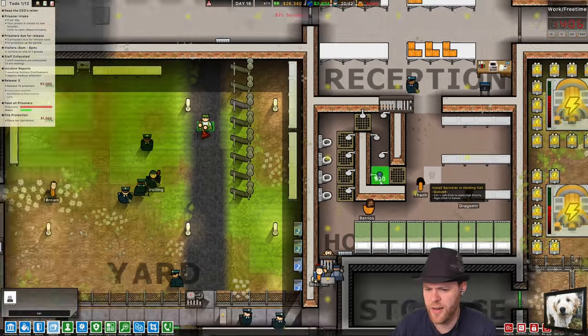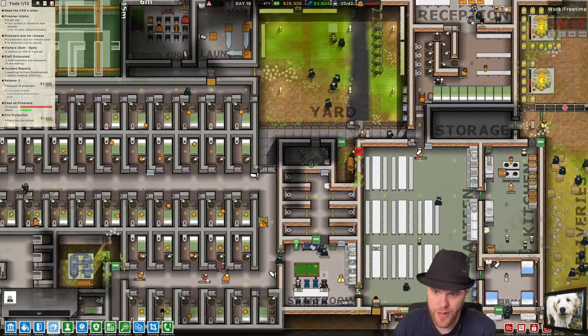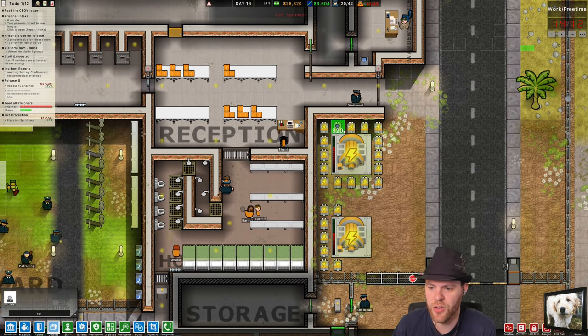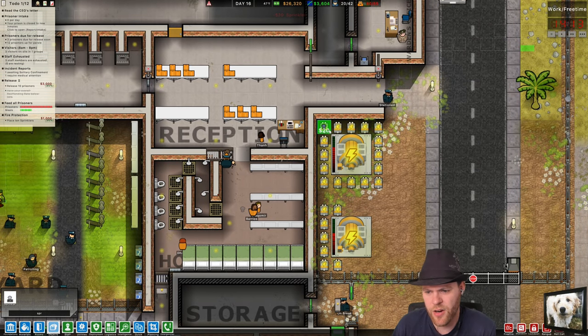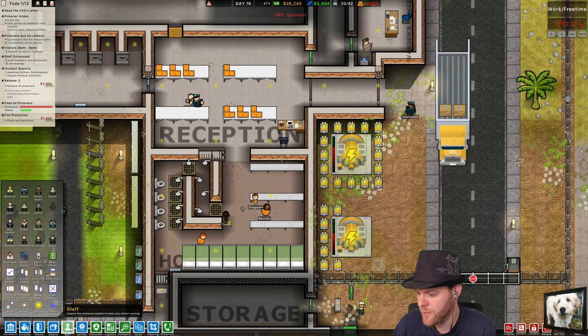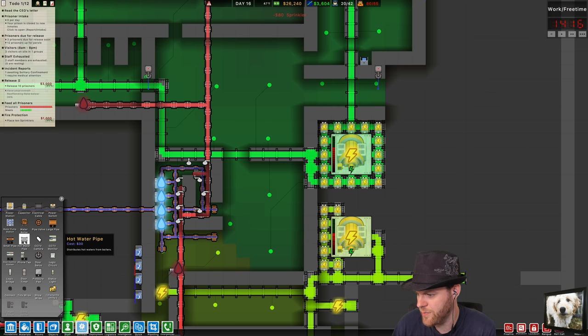We'll put one in here. Where else — put one in the staff room, I guess. We need to put some over here too. I want one here and here, here and here. That'll take care of it — sprinklers.